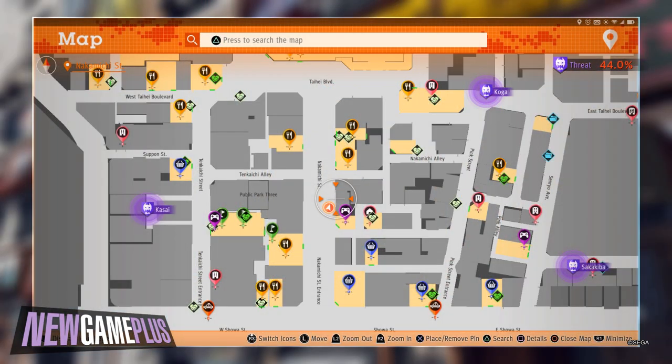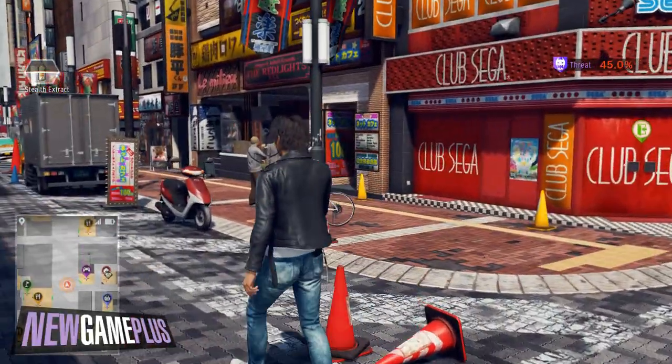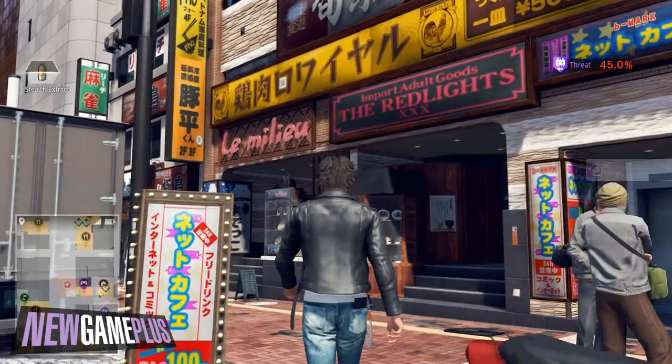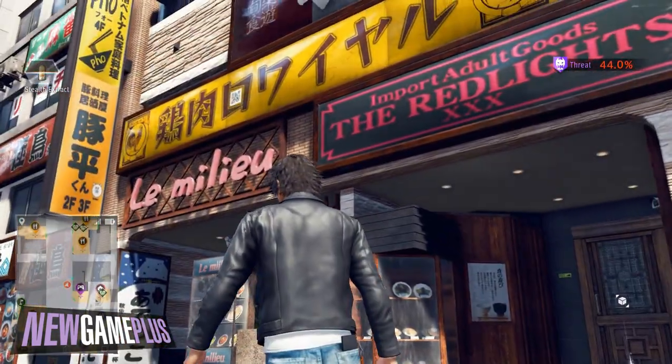For the eighth code, walk towards Club Sega on Nakamichi Street and veer slightly north to a shopfront by the name of Le Milieu. The code should be on the sign just above it.